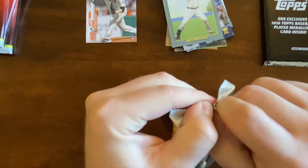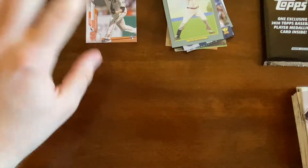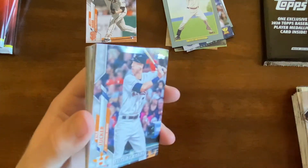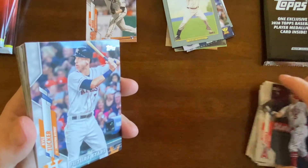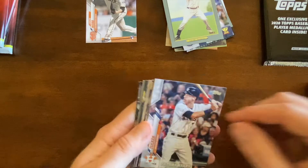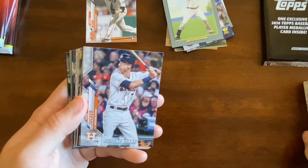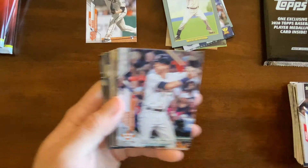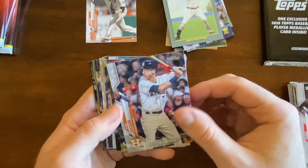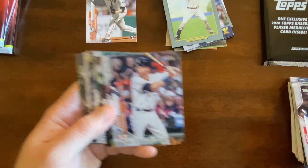I don't know about you guys, but I have my different piles — rookies, inserts, and stuff like that. This base pile will get pretty big obviously, but as soon as I'm done ripping everything I go back through the base pile flipping everything over and checking for the advanced stats cards, because those just look like normal cards on the front and I don't want to flip through them all showing you the back of every card on the video.